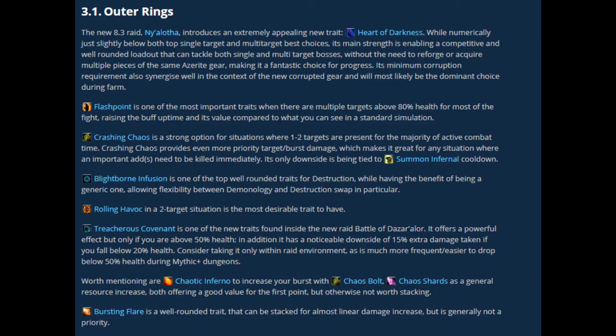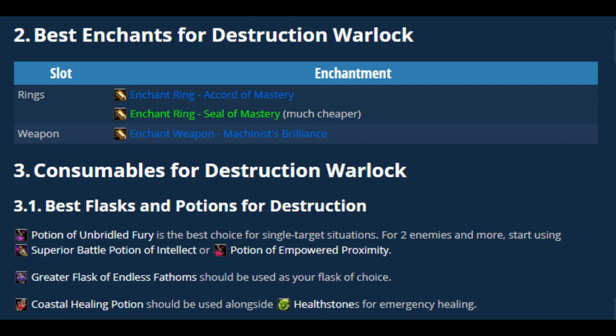Let's move over to gems and stat priority at the same time. For enchants you'll need Enchant Ring — Mastery, which increases your straight-up damage. Then Enchant Weapon — Brilliance, which increases one of your stats up to 264. These are basic Icy Veins recommendations, and they apply across all talent trees and builds. For stat priority, you want Mastery and Haste back to back as your top stats. Haste increases your DoT rate and speeds up your cooldowns. Critical Strike comes second, and Versatility is largely useless.